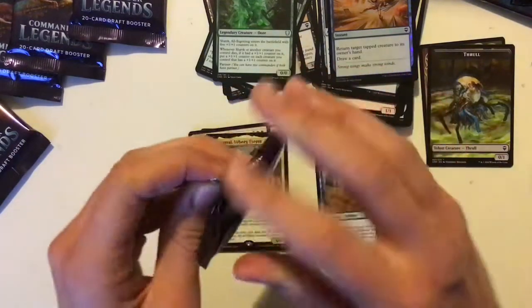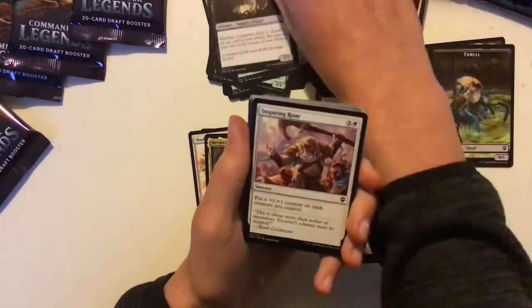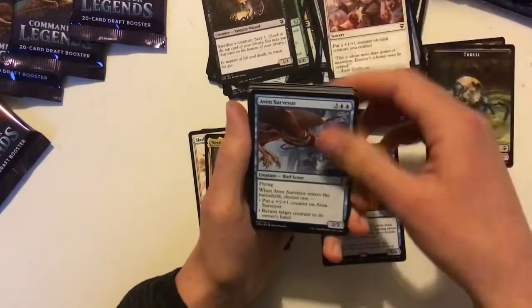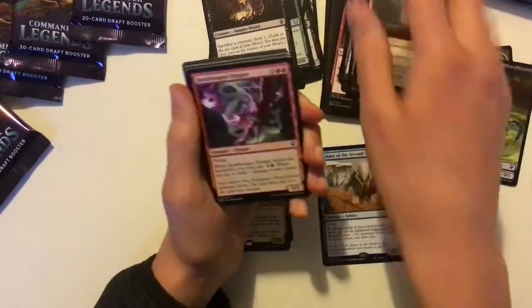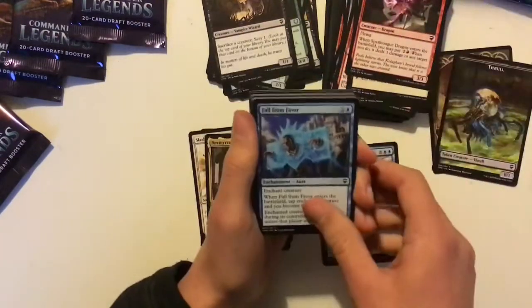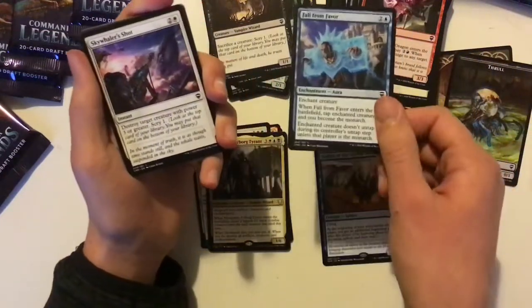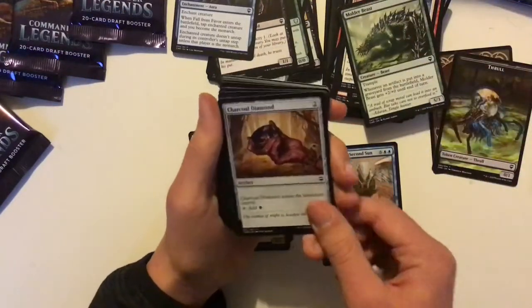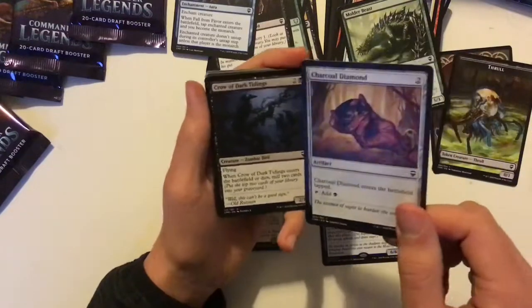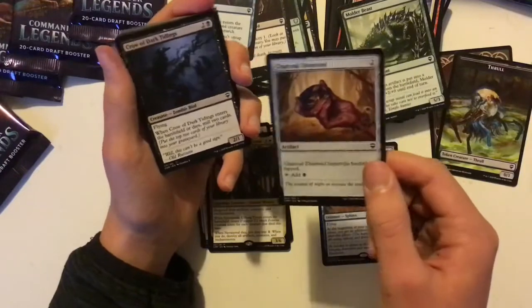Pack number four. This is quite fun so far. Another Viscera Seer — good playable card there. I'm probably going slower than most people want, but I like to slow roll it. I've paid a lot of money for this so there's no reason to rush. Fall from Favour — very good there. Charcoal Diamond — a good reprint, very good in two-colour and mono-colour decks. Probably three-colour decks it's too much.